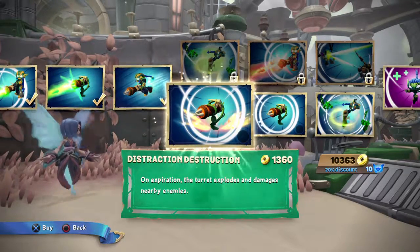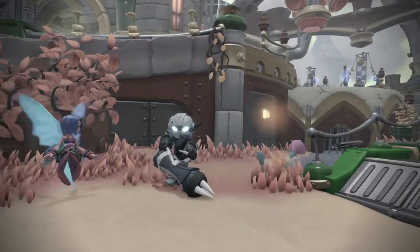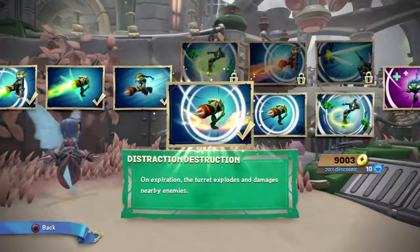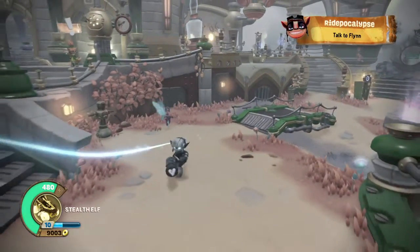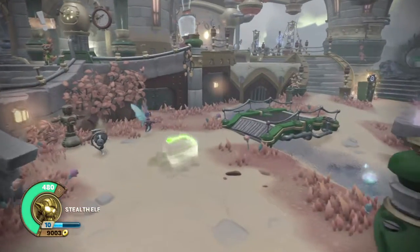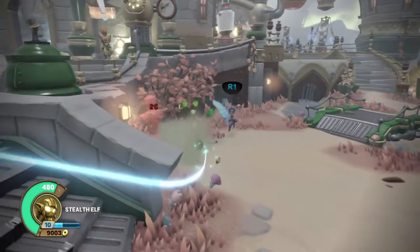On exploration, the turret explodes and damages nearby enemies. This bottom path really resembles the bottom path in every other stealth elf we had before this, where the dummies spin and then they explode — it's kind of what this upgrade mimics pretty closely. So it's not bad.